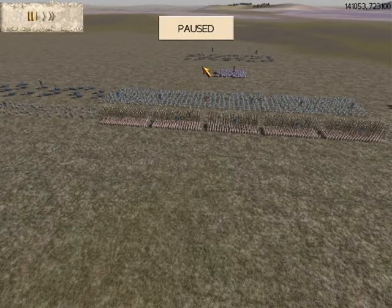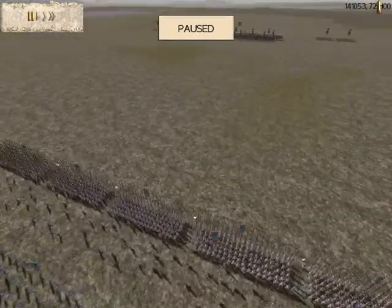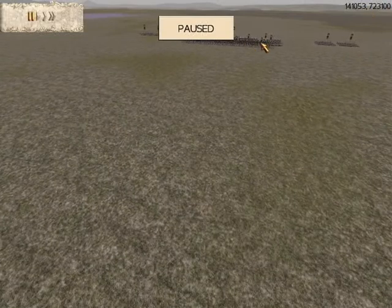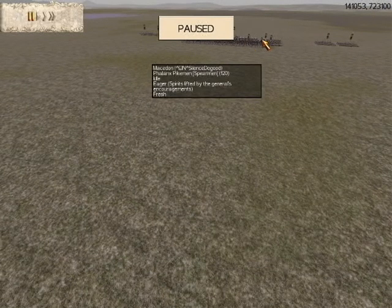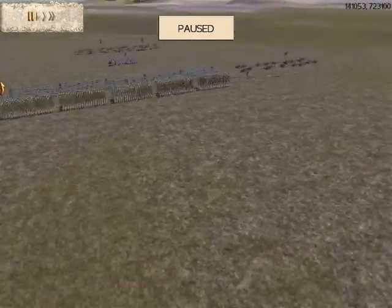Hi, it's Calvis here doing another online commentary for Rome Total War. I command the people of Pontus and my opponent, EIN Silence Do Good, commands the Macedonians. Let's look at what I got.